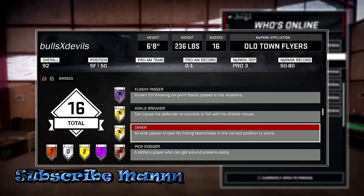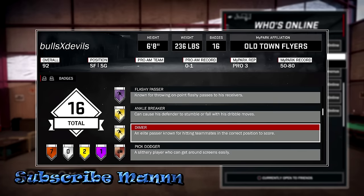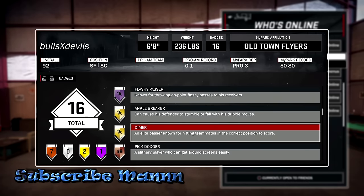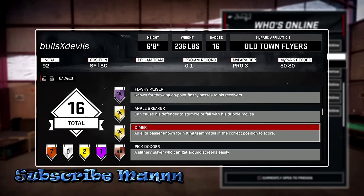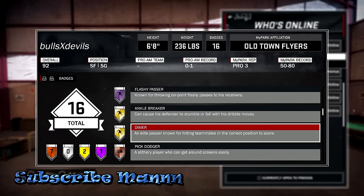Once you have that, all you gotta do is keep getting that badge hot. For example, he has Flashy Passer, Ankle Breaker, and Diamond — all he would have to do is in a career game keep throwing flashy passes, keep ankle breaking, and keep doing Diamond until his player gets hot. Once your player gets hot, just keep getting him hot and you will eventually unlock this badge. It is really that easy, ladies and gentlemen.